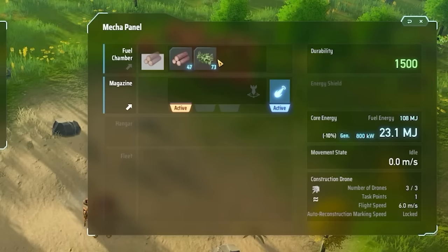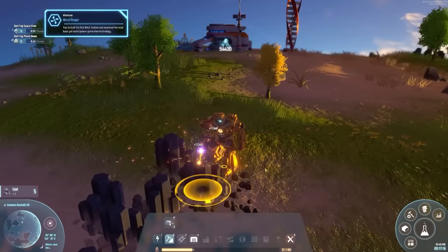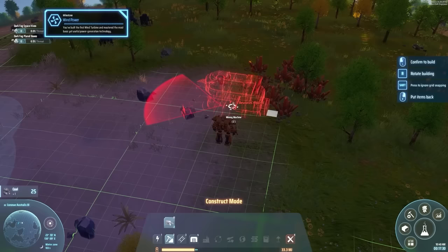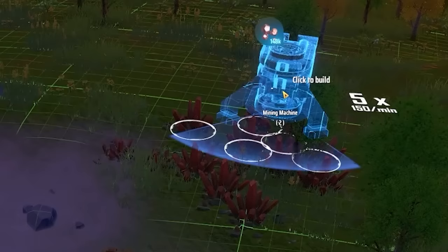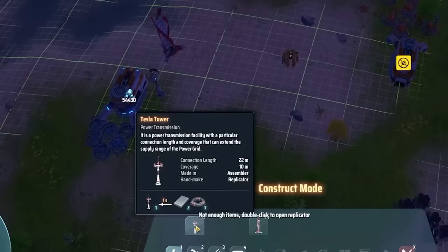There's also coal around the planet — this over here is coal — so we can mine some of that to give us more efficient fuel. In the meantime, let's get these other resource things going. I want miners placed — five times is decent, and one opposite as well. Now they have no power so I've got to build a Tesla tower, but I don't have enough items for that.